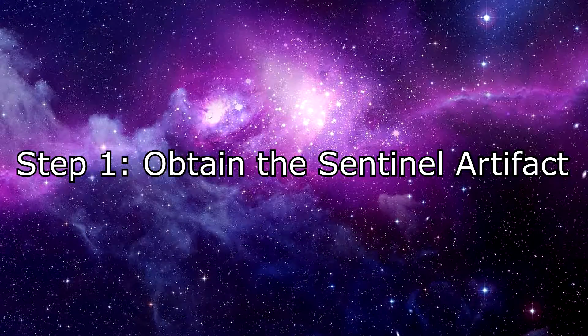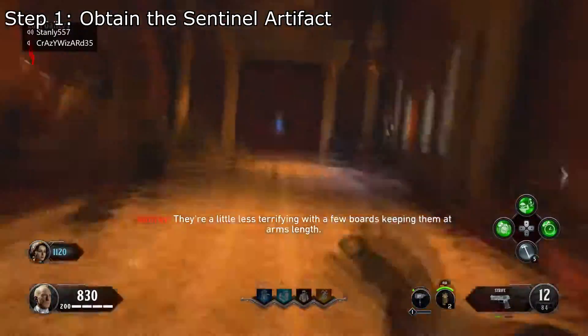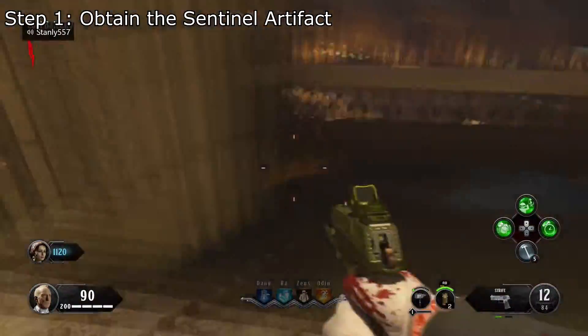Step 1: Obtain the Sentinel artifact. In this map, the process is quite simple. It doesn't matter which side of spawn you spawn on — just make sure you open up the two doors to quickly advance to the artifact right outside the entrance hall.